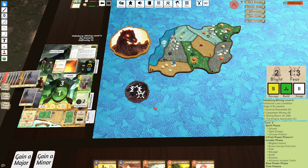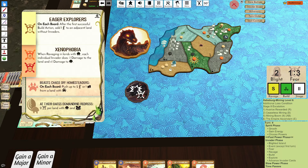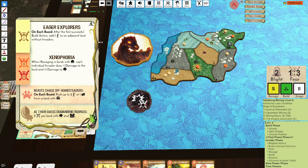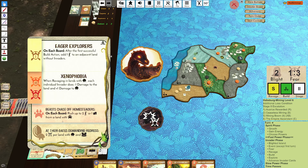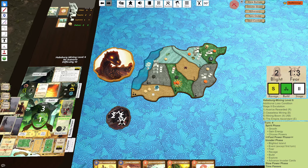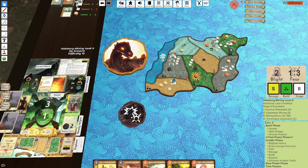I just realized I forgot to do my Eager Explorers. My build upgrade would have been here, which means it would have pushed an extra explorer — this land would have had three explorers. That's pretty scary. Well, there's nothing we can do here — we're just hoping for some way to disrupt that land. I'm thinking if there's anything I can do. I played this instead — I only need two energy.